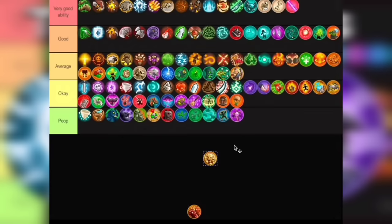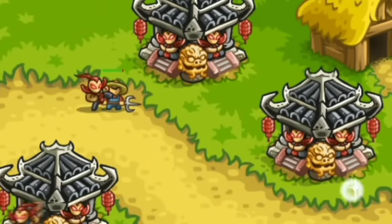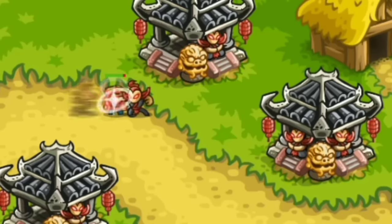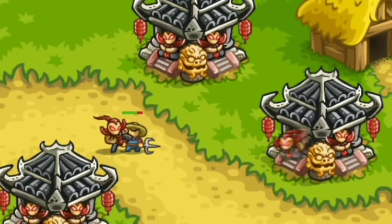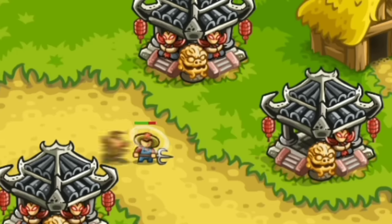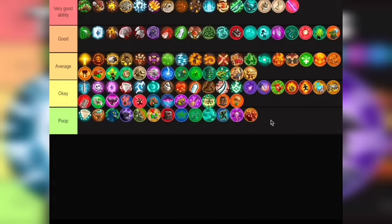Next is the Lion of Abundance. Every enemy that dies near the Shaolin Temple will generate extra 10% gold, which is really good. Putting this in Average. Last ability is the Shaolin Monks. Now this ability is too expensive for what it does — I wish this stacked on a single enemy but it doesn't. You can have up to 6, which is a lot, but the price to get 6 is way too much. You could be using that money buying other towers or upgrading existing ones. This is going in Poop tier. If you know how to use the Shaolin Temple, you know that this ability is not so good for them.